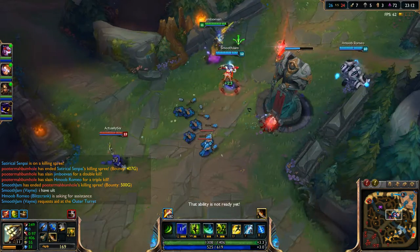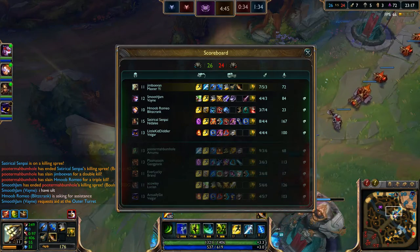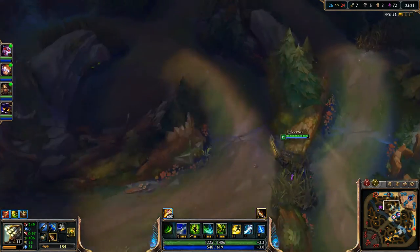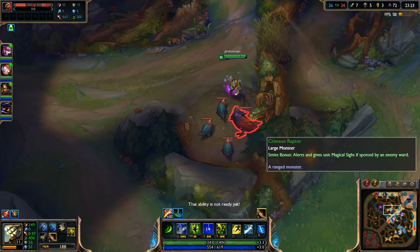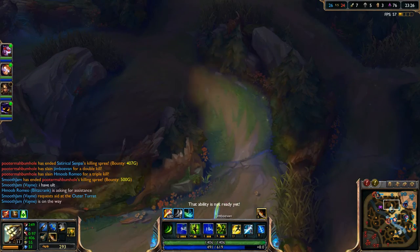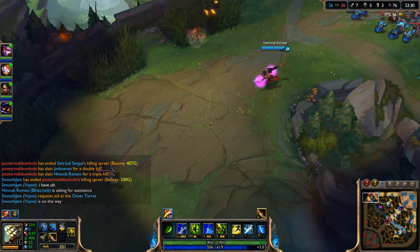So just pop my Q right there, get all those minions. My red's up in about 30 seconds now — so I'll just go ahead and get that, then go top right here and help Nidalee out a little bit. I think she needs a little bit of help. Looks like she's got it covered, but then again she just lost the turret.